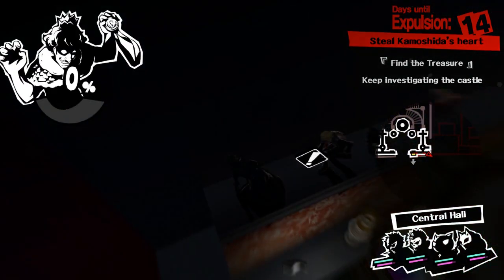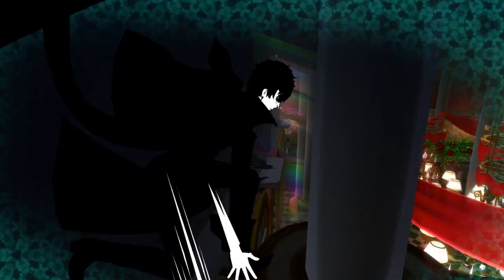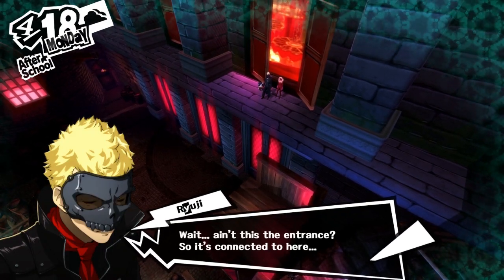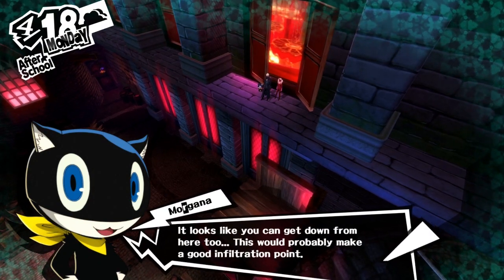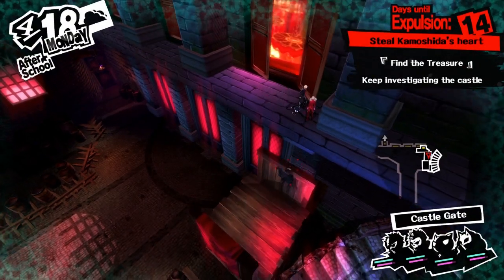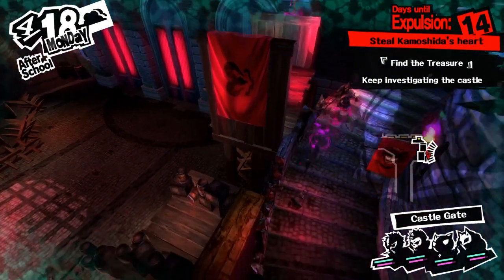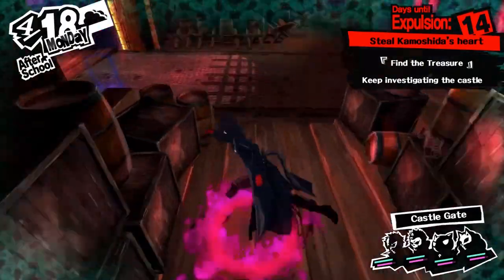Do we want to go to the Castle Gate? Let's try it. Wait — where does this bring me? Ain't this the entrance? So it's connected to here. It looks like you can get down from here too. This would probably make a good infiltration point. So it looks like you can climb up and down. Perfect.